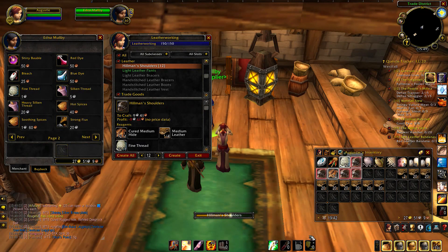The price point you should be looking at: the fine thread is always going to be one silver, so you buy that from the vendor. Next is the medium leather — if you can get that for around 80 copper or less, that is the perfect price. You'll see on your auction house it's going to go up and down all day, so just keep an eye on it. Logging in first thing in the morning is often the best time to buy in bulk.